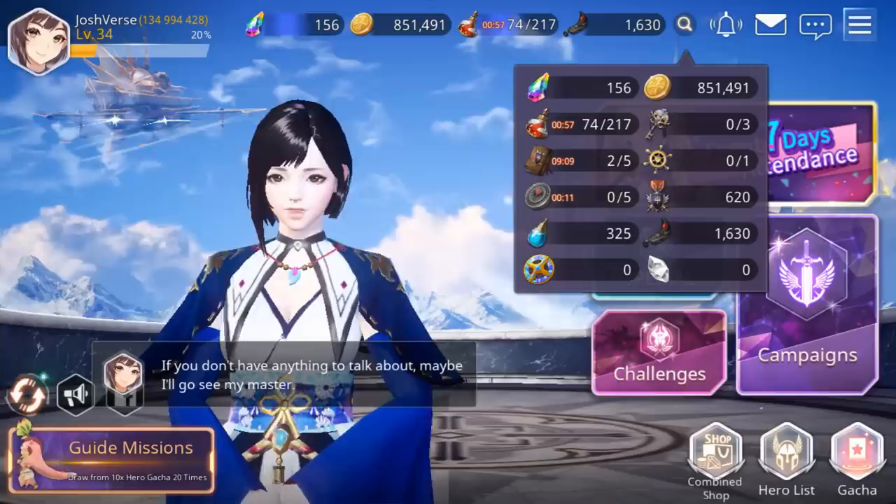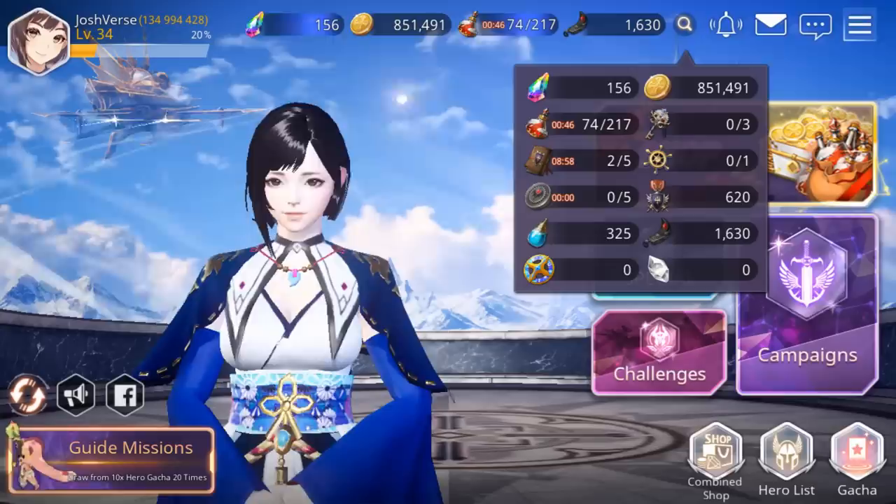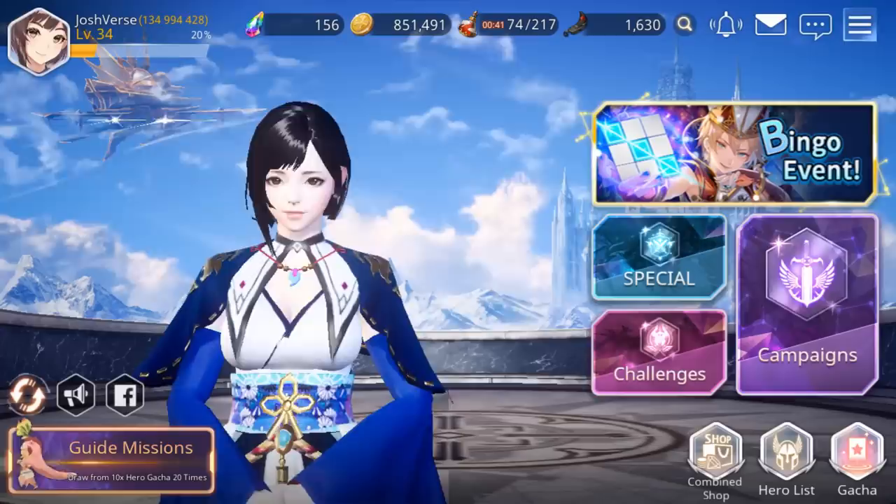We've also got our crystals, friend points, arena medals which are basically the arena currency, and our expeditions which you get one run of per day. That's just a quick little screen to show you some of what you have without going to your full inventory.